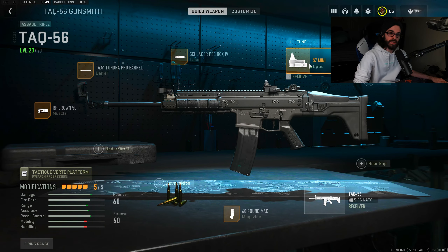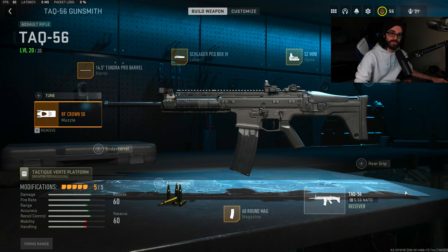For example, the RF Crown muzzle gives you horizontal and vertical recoil control, which is great, but it lowers your ADS speed. That ADS speed impact is going to affect you significantly, so that's something you'll always want to keep in mind when building your loadout.